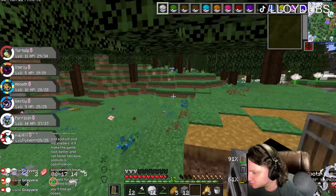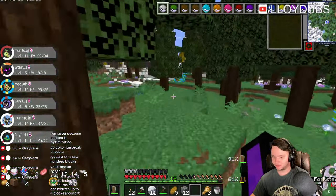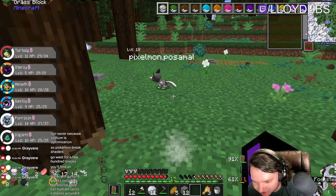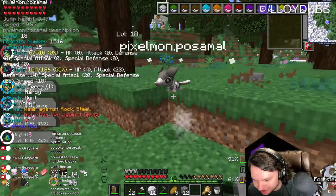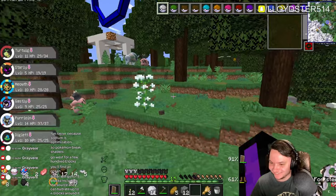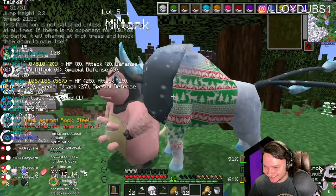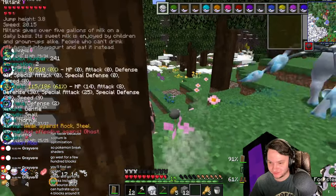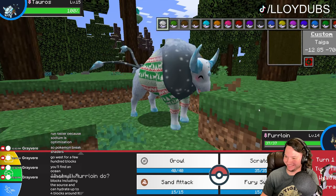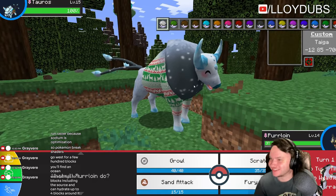Look at this Fakeemon - it's a possum. It's level 18 though, it might kick my ass. It's like a possum Pokemon. What is that Tauros wearing? Is he wearing an ugly sweater? No way! My man! Trying to be festive with the Miltank. That is sick! He's so happy too! That is cool.